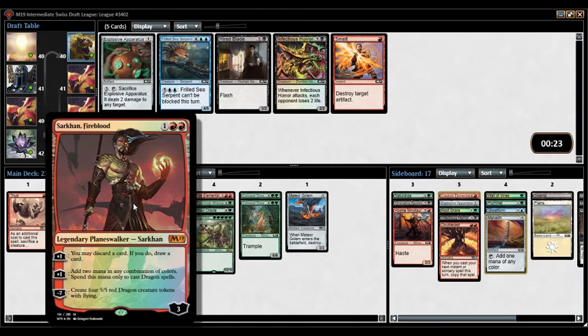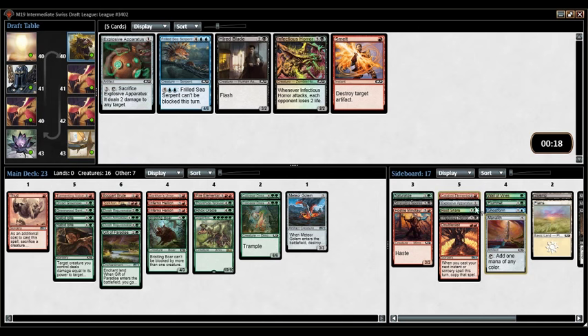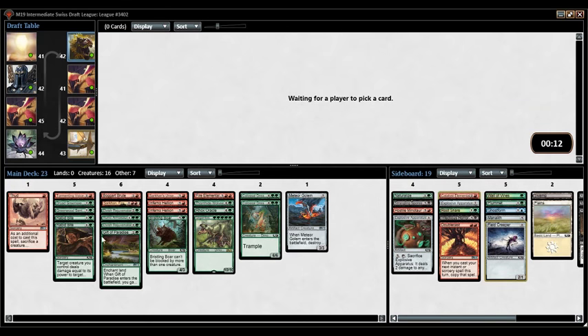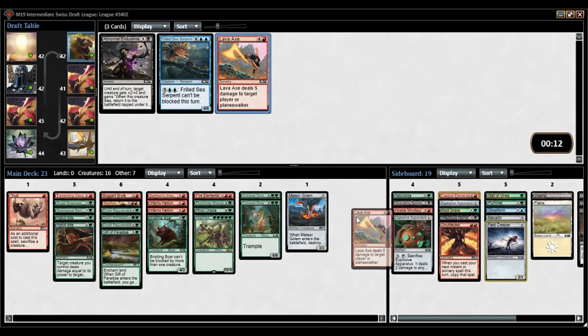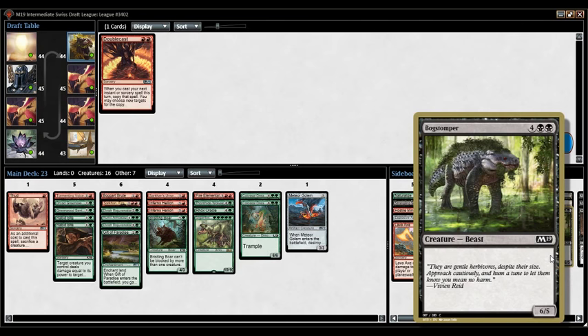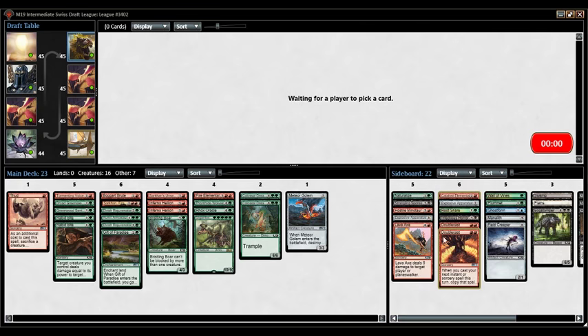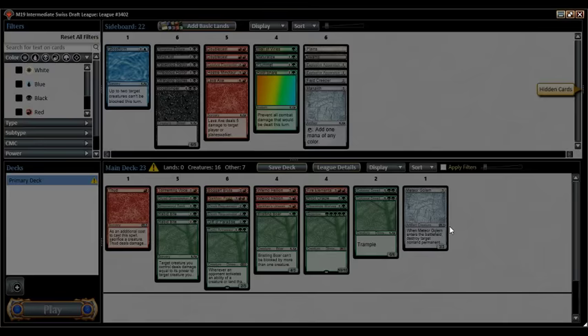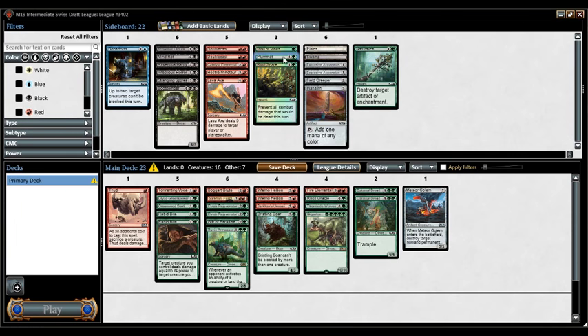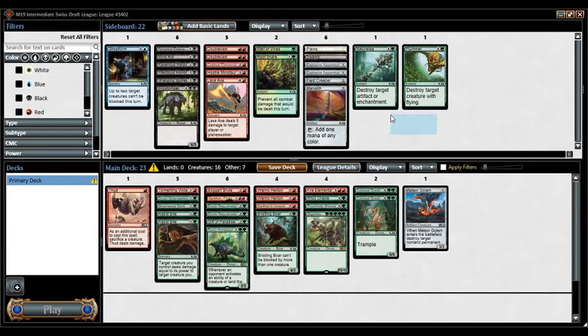We don't actually have any dragons in our deck, which is kind of funny. I have Natural Aura in my sideboard so I don't need Naturalize. I'll pick up Explosive Apparatus as a sideboard card — I can't see playing it main deck. I love when you play a green deck and come out with a Plummet and Natural Aura — it gives you your best two sideboard options against a lot of decks. Never play Wall of Vines. Don't ever board into it. Don't pick it. If it's the last card in the pack, don't pick it.